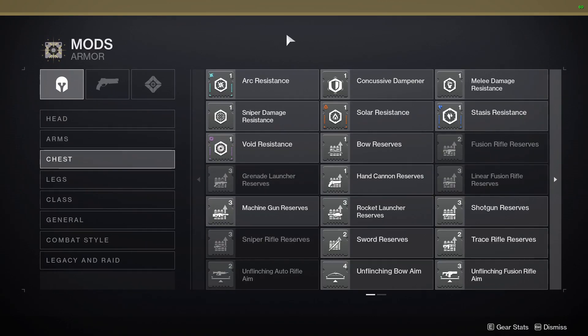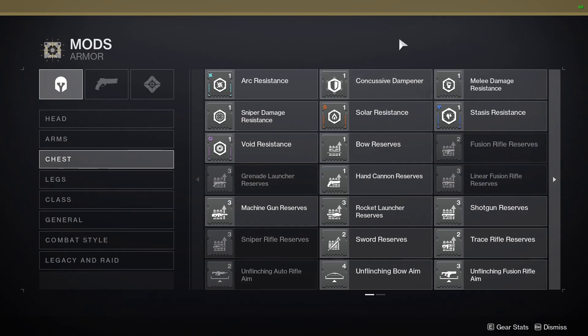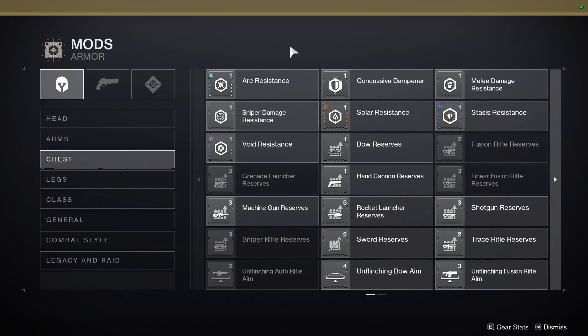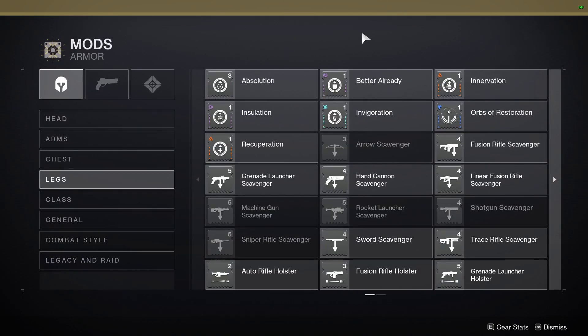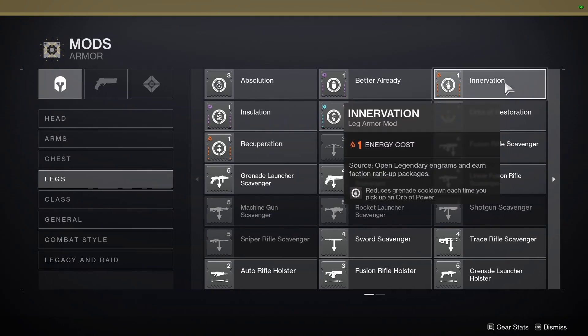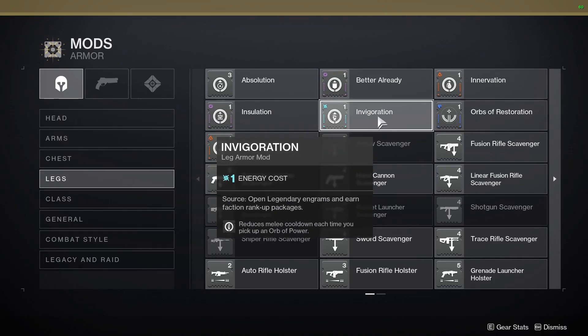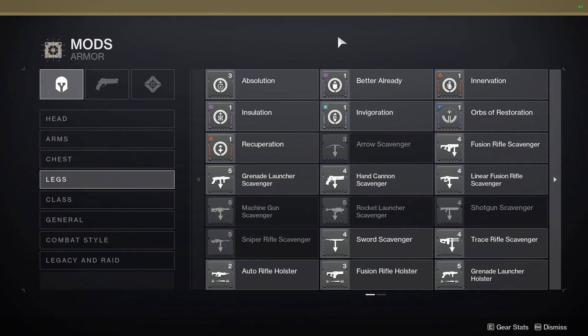For your chest in higher-end content you could use something like Concussive Dampener, Sniper Damage Resistance, etc. But for low-end content you won't need this, so I'd utilise either artifact mods or combat style mods. For the legs, if you want to utilise more grenades you'd go for something like Innovation. If you want more melee attacks, you'd go for Invigoration. If not, I wouldn't choose anything from the general mod screen for the legs either.